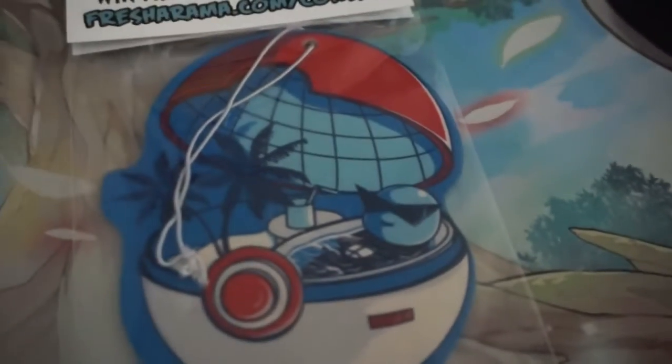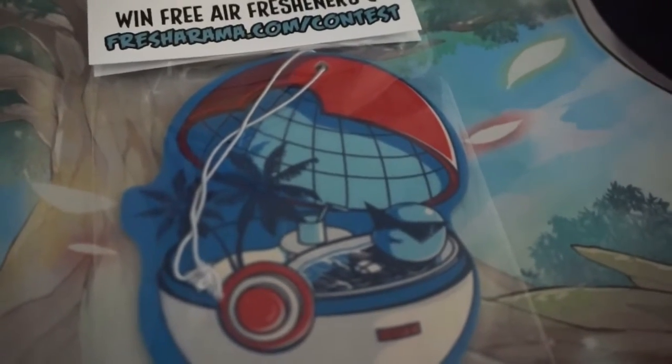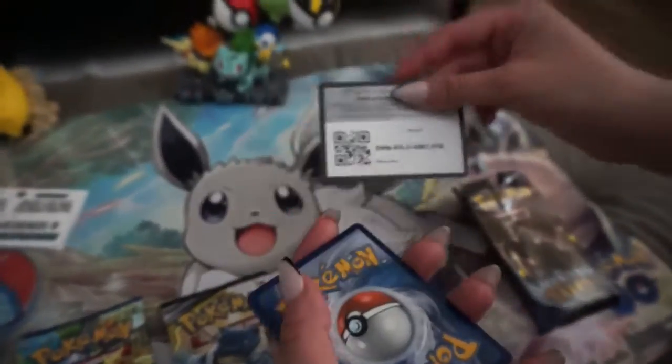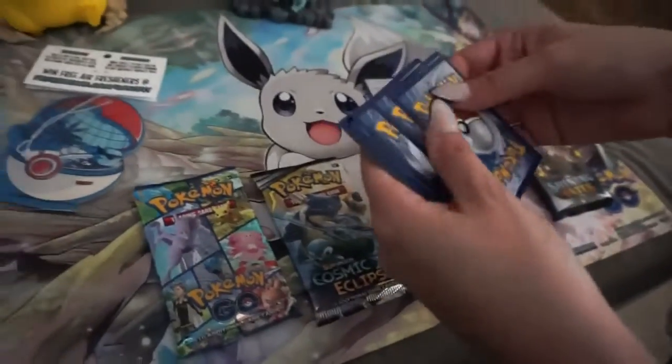They had a Bulbasaur sleeping like on the couch, and the Charmander was making marshmallows. Here's a code for that. Yeah, the air fresheners for the cards — it's pretty cool, not like six bucks.